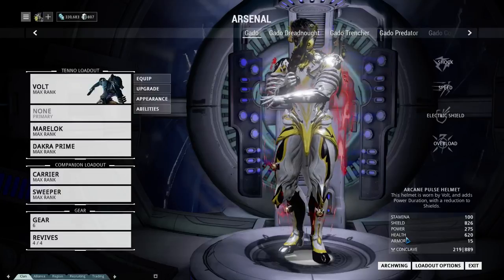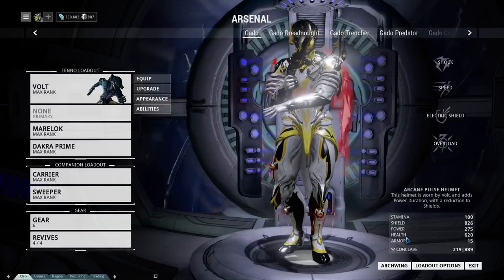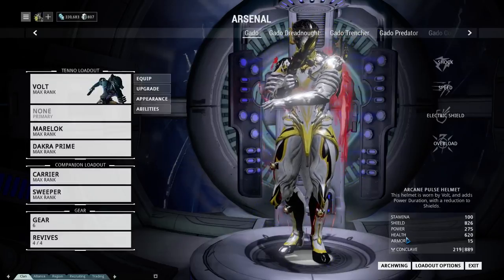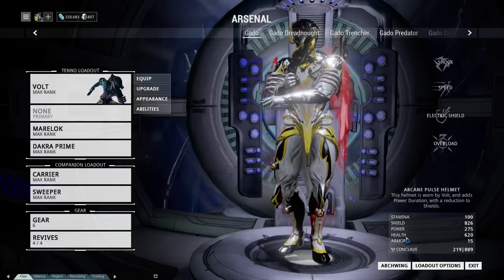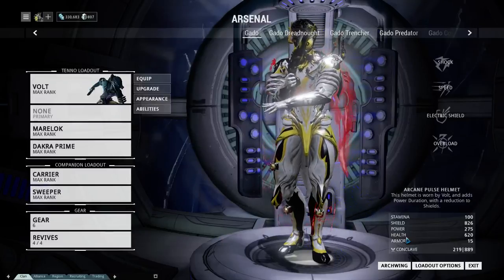In the beginning stages, it's arguable that shield can actually be more important than health, because that shield comes back constantly. So if you're the kind of player who doesn't zip in and out to find cover and get your shield back up, you may want to focus on bumping up your shield — that way you can take more shots before you have to find cover.